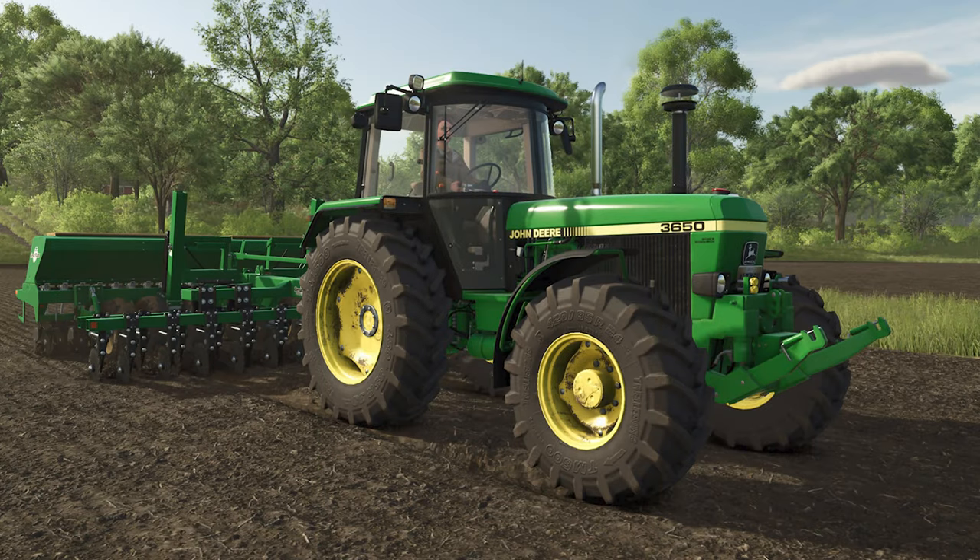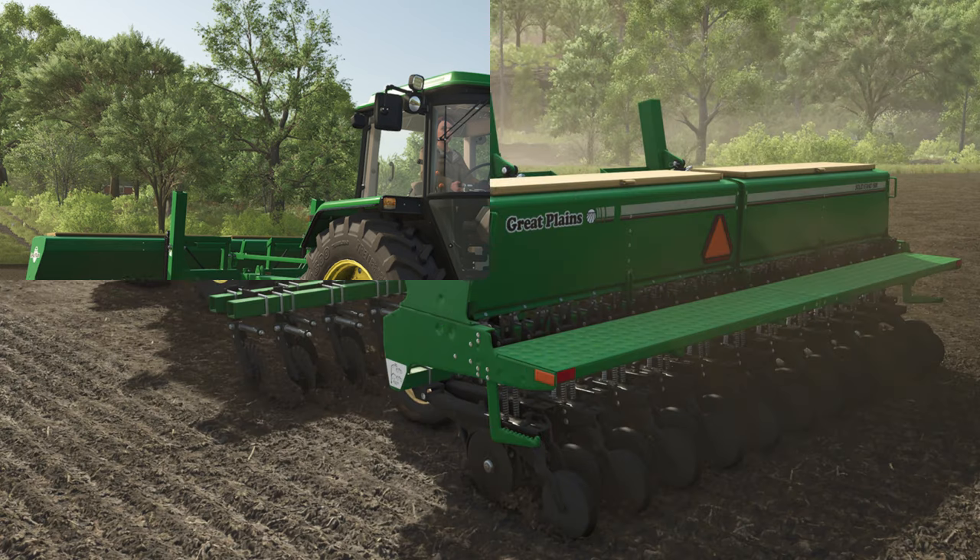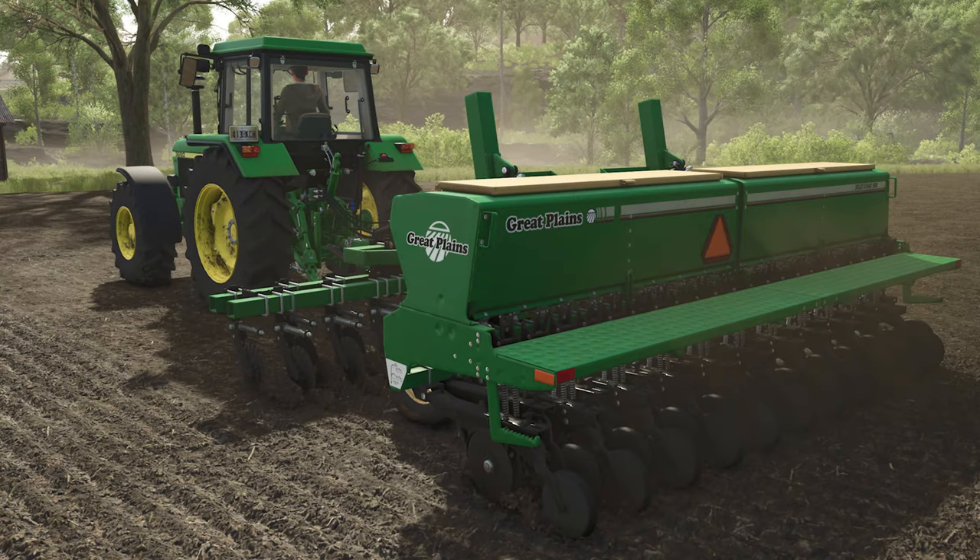In the provided screenshots we can see the Great Plains seeder from last week's fact sheets putting seed peas in the ground, which clears up the mystery question mark on its fill types. Once the peas have been put into the ground, we can finish our field work and fertilization, and then it's watching the fruit — or in this case the veg — of our labors grow.